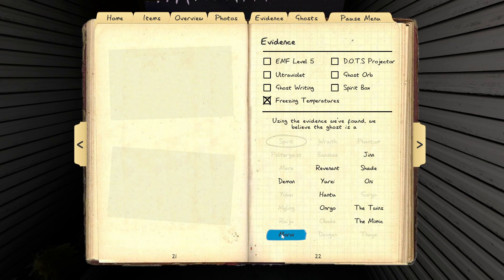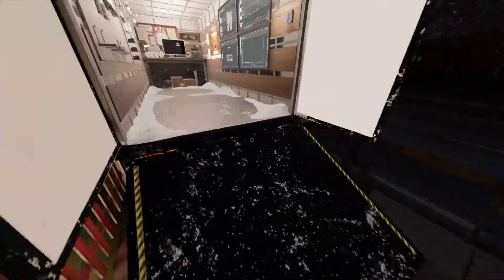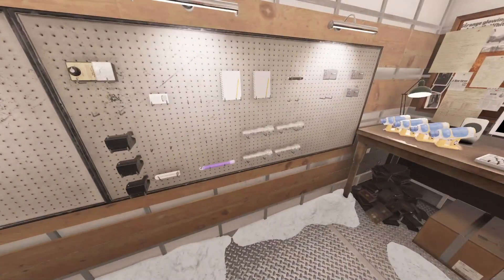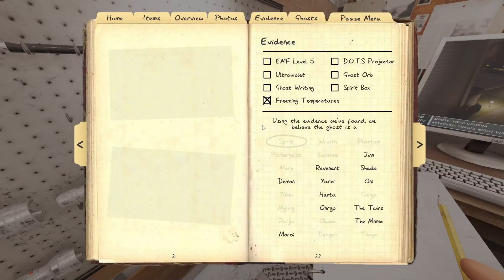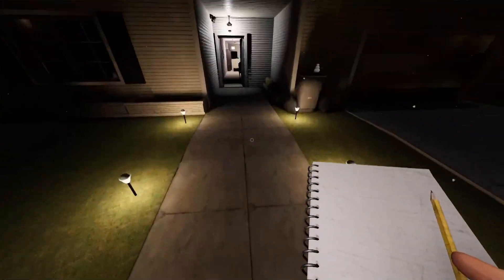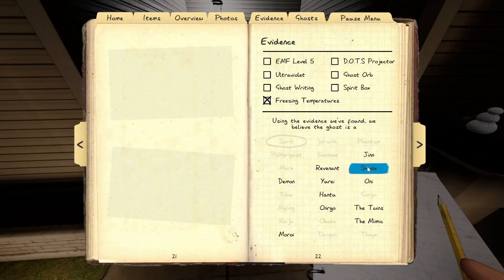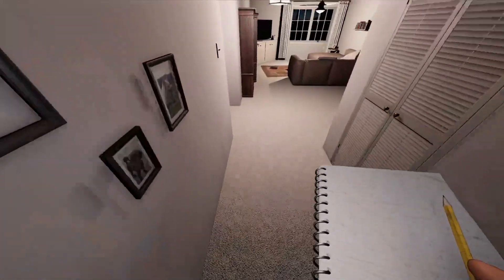It may be an Oni — it did seem quite visible. What I'm saying about sanity is after we asked the spirit box question it lowered to 60 percent, so we'd need either EMF 5 or Dots for Oni. Dots is notoriously difficult to get.